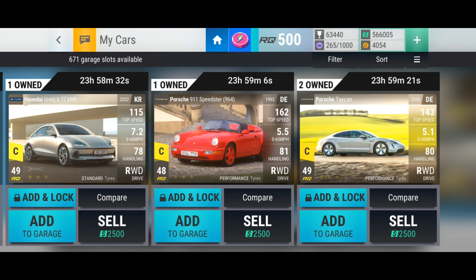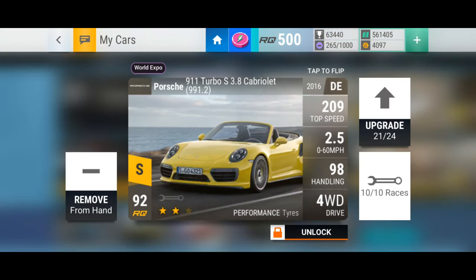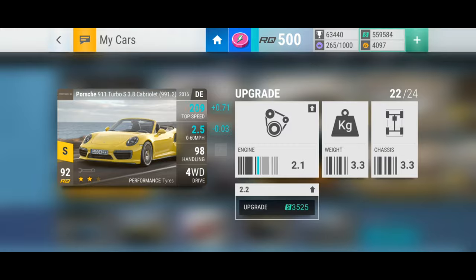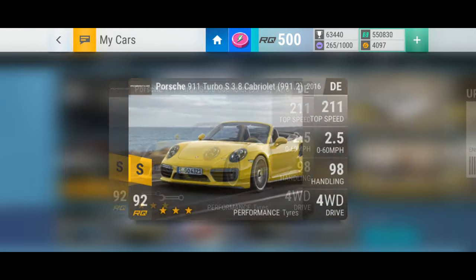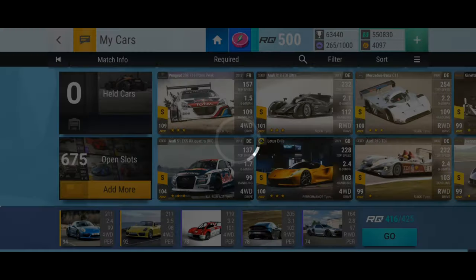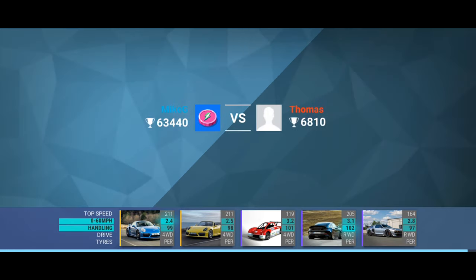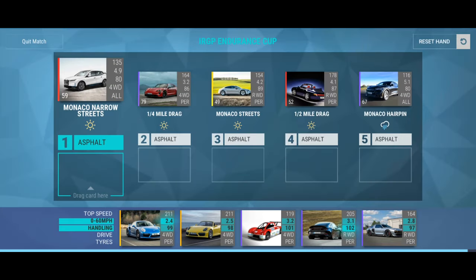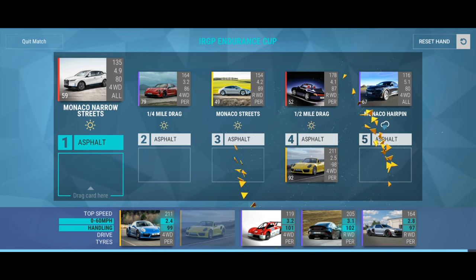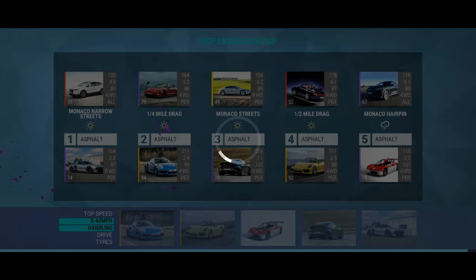Let's get back to the Endurance Cup. We've moved on a few hours — my yellow Porsche has now finished its upgrades. We'll throw in the cash to finish it off, that's 2598. I need to work out which of my blue or yellow Porsches is better at drags and that kind of stuff. I think I want to put the Mitsubishi on the wet tracks. Let's throw those cars in and see what our bracket looks like — I'll put the Porsche 911s on the drags and just throw the rest in.